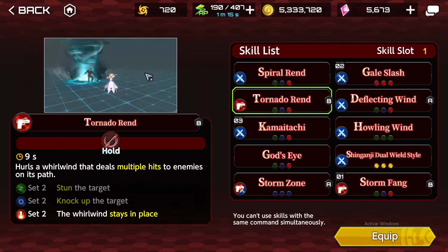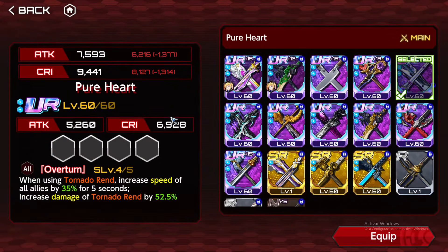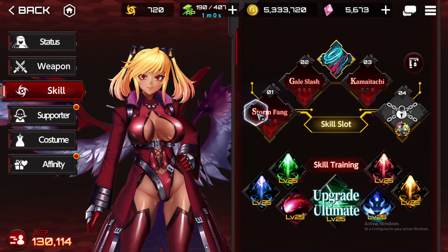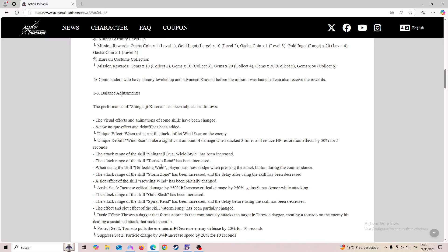In most builds you won't use Tornado Render. The only exception might be PvP builds and builds that abuse the Pure Heart weapon. If you have Pure Heart, maybe you do want to use this skill. But for the most part you're going to avoid it because we have better options. That's an issue they didn't fix for Kurenai — she shares too many commands. We're going to see that in a moment.